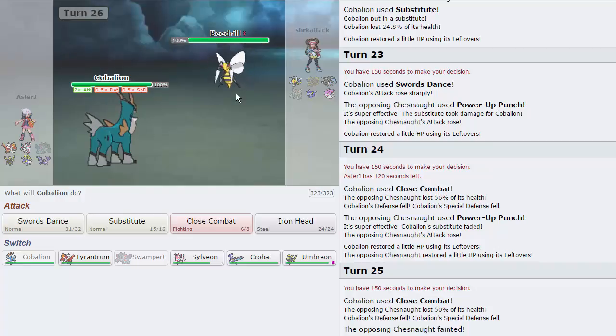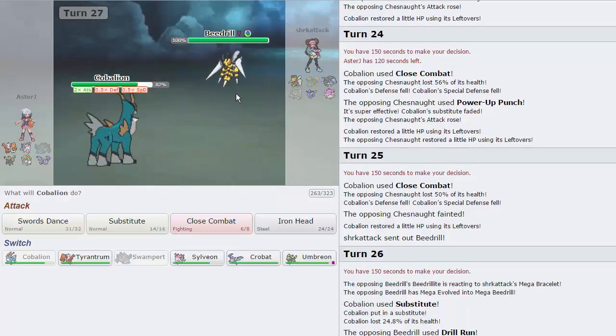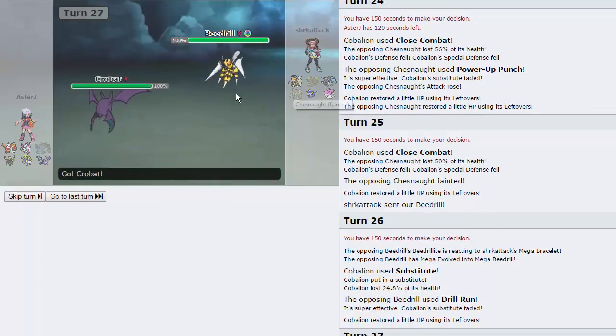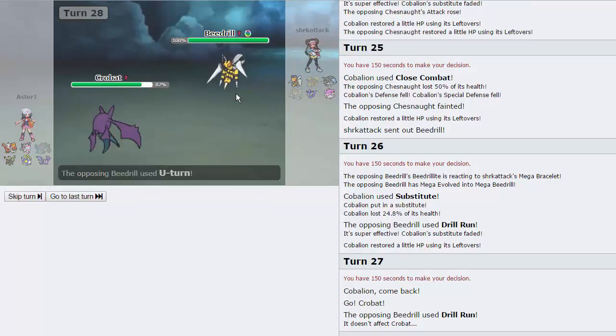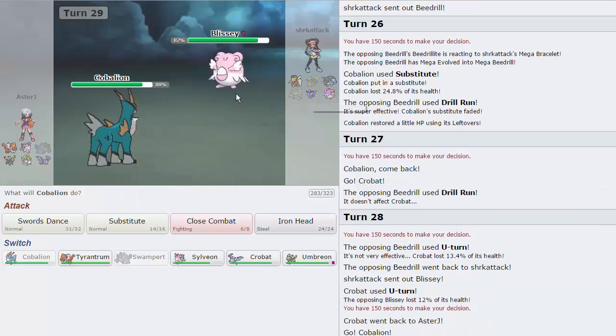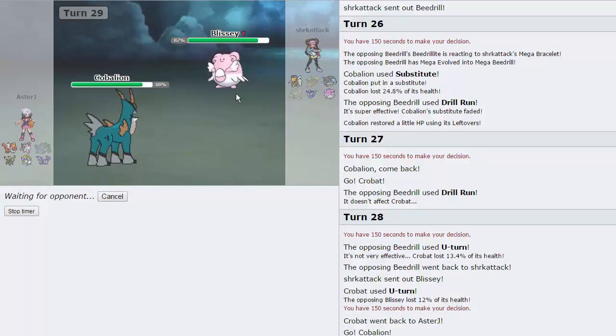His Beedrill absolutely has to protect — actually he goes straight for Drill Run knowing I have Sub. But I can switch into Crobat at any time. Cobalion pressures Blissey every time it's in. He goes for Drill Run — that's fine, he cannot touch us. I U-Turn and give initiative back to Cobalion. He goes into Blissey — I go straight into Cobalion. Vaporeon is still Toxic'd so it doesn't appreciate being in. I go for Swords Dance again. Crobat hardwalls the Beedrill, which makes Crobat so good in this tier — you have a Pokemon that completely shuts down Beedrill and it's a Flying type. It's amazing.